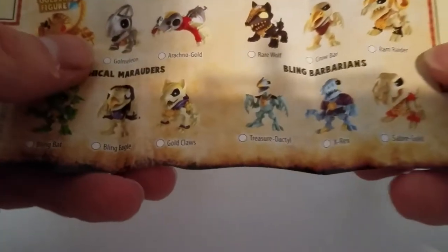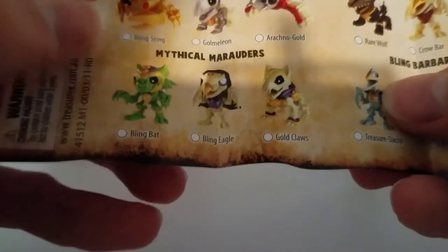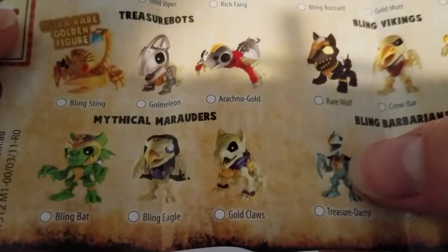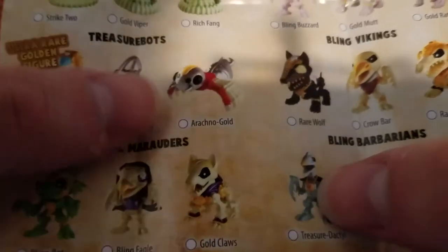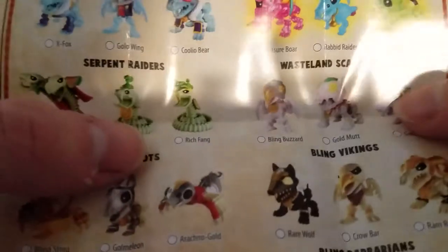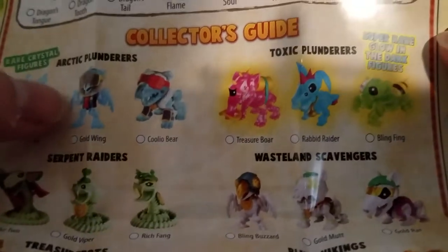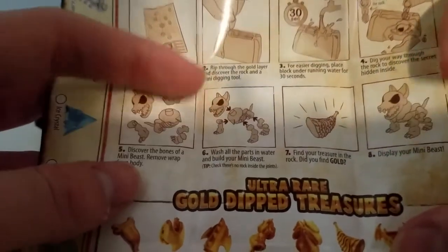Other characters available are: Sabergold, Treasuredactyl, Goldclaws, Bling Eagle, Bling Bat, Bling Sting, Gomeleon, Arachnogold, Rarwolf, Crowbar, Ram Raider. All these guys look really cool. Toxic Plunders — these ones look nice too. And here's some instructions on how to assemble your beast.